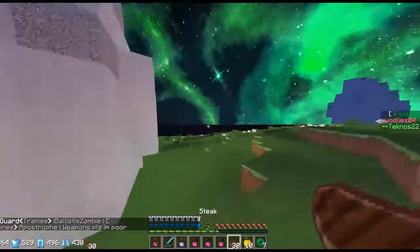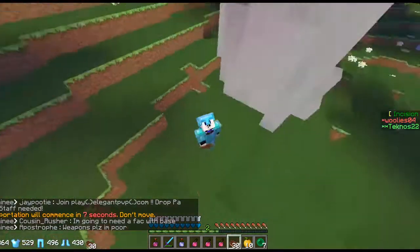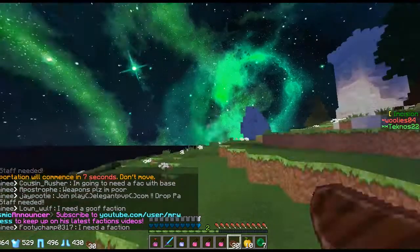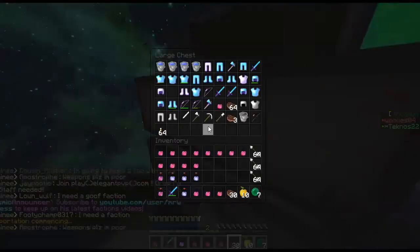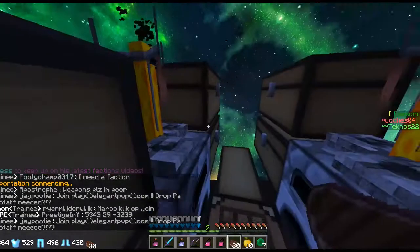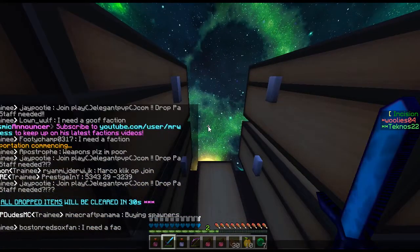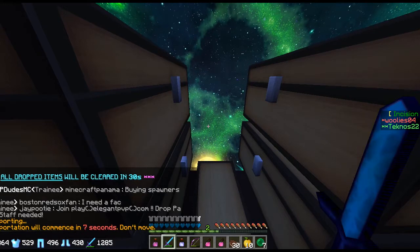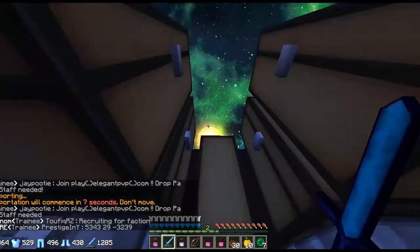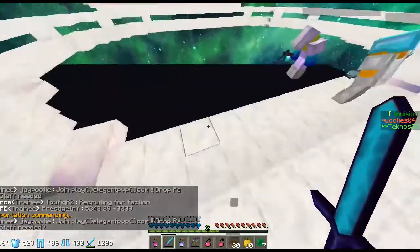I need to get out of here to get a bow. A bow saved my life last episode. Slash home sky — I have like three stacks of arrows on me, I just forgot the bow. It's a good thing I caught it because I would have gone PVPing without a bow. Let's grab a bow — punch — I think it's the same one I used last episode. I only have two pots in my inventory now so I have to be a little bit careful. Slash spawn and hopefully we can find a good fight.